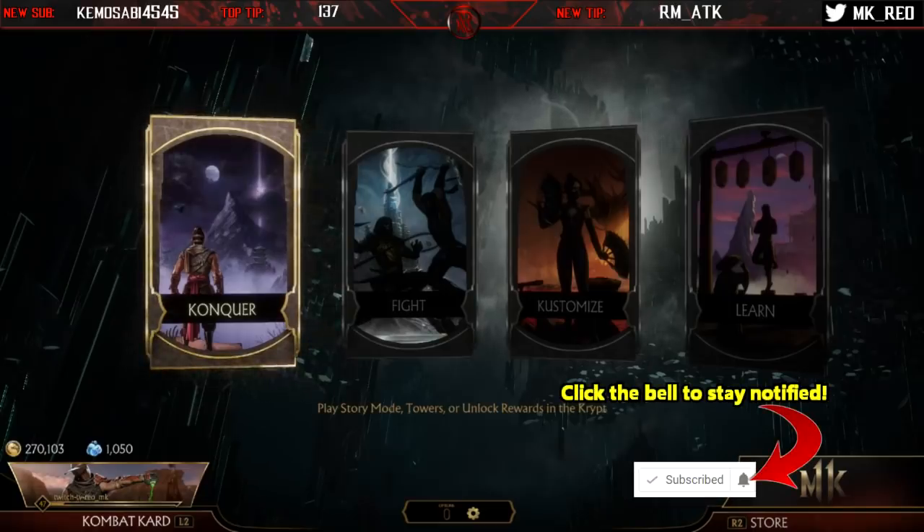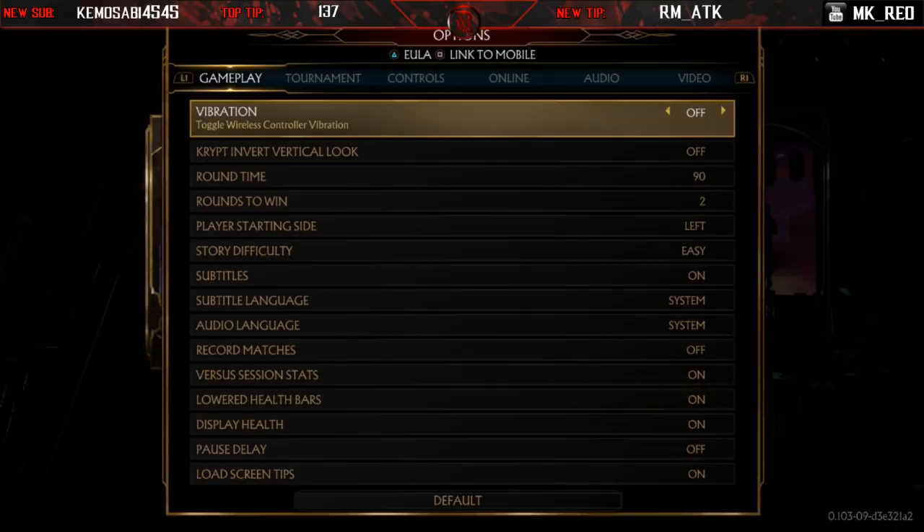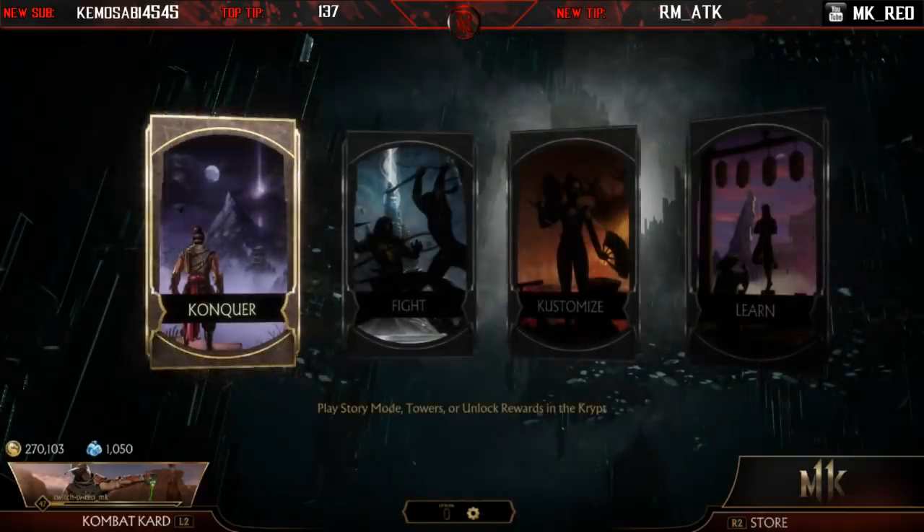Before we get started into this tier list, go to the main menu, go to options, look at the numbers and letters at the bottom right of the screen. If your numbers and letters do not match what you see on the screen, then you're on a future update and this tier list is out of date.